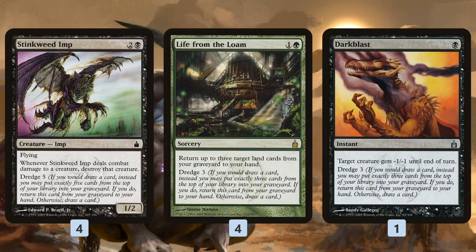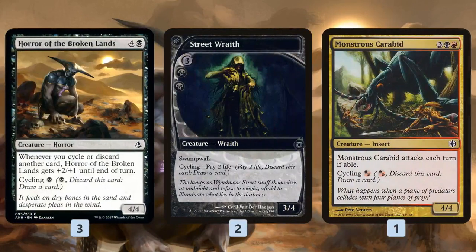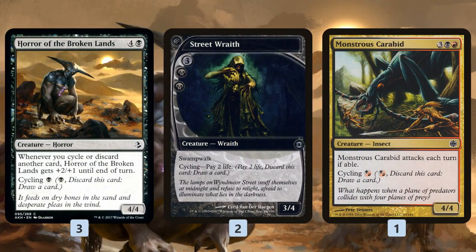Life from the Loam dredges three and is also part of our backup finishing plan. Dark Blast is a removal spell that also lets us dredge. If dredging once a turn isn't enough, we have a bunch of cycling cards — basically additional dredge triggers each turn, because dredge triggers whenever we draw a card, and cycling draws us a card. Forgotten Cave is just 'dredge again.' Street Wraith is a free dredge trigger costing just two life. Monstrous Carabid is the same, and they're all black creatures going to our graveyard cheaply.